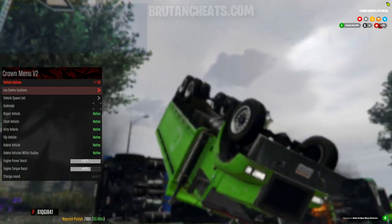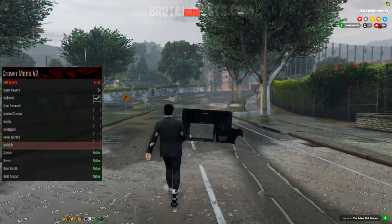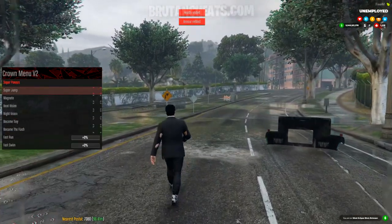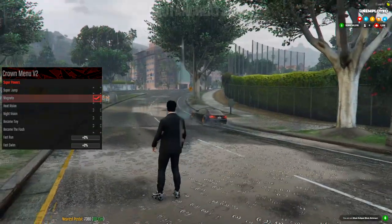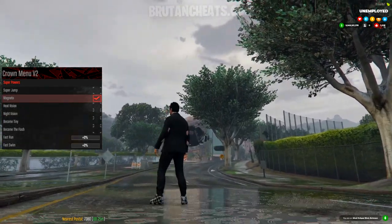From here you can spawn some cars. Let me revive myself real quick. So here we have noclip, infinity stamina, god mode, invisible, refill health and refill armor. Here's the super jump, magneto mode, heat vision, night vision, become tiny, become the flash, fast run, and fast swim.